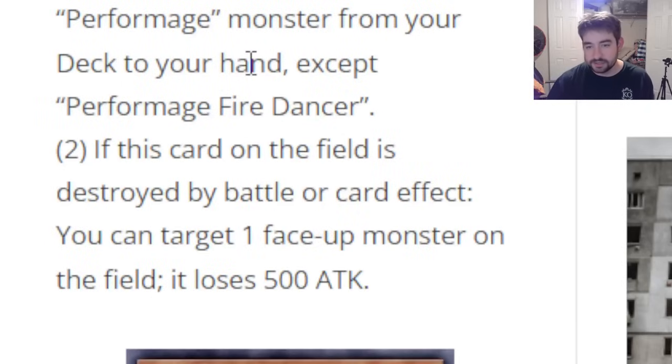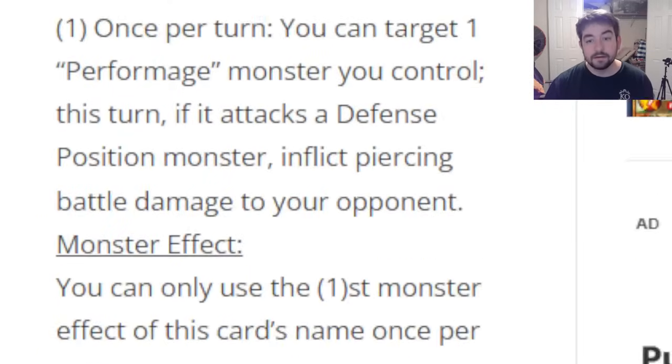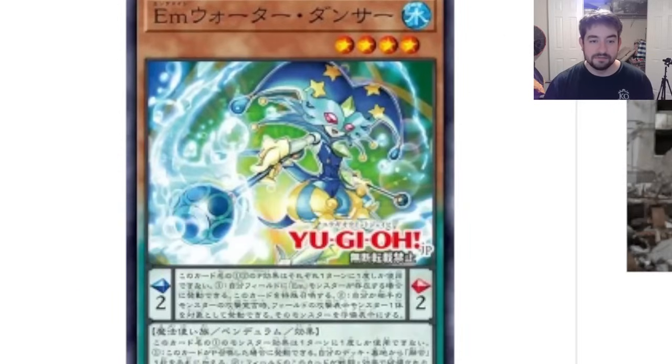So we can just Pendulum summon this card and it searches us a Perform Age. Or if we have to normal summon it to get a play started, that works too. The second effect: if this card on the field is destroyed by battle or card effect, target a face-up monster on the field — it loses 500 attack. That's just a little baby effect, but it's a Stratos overall. That's probably decent enough.